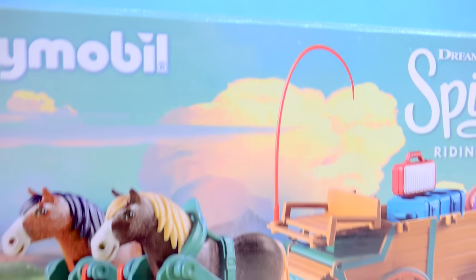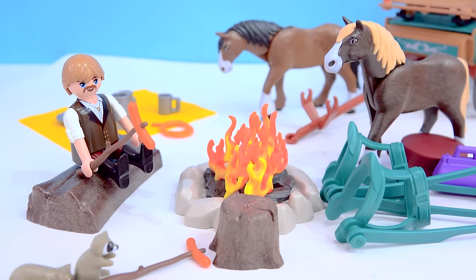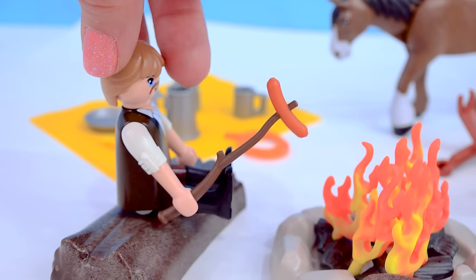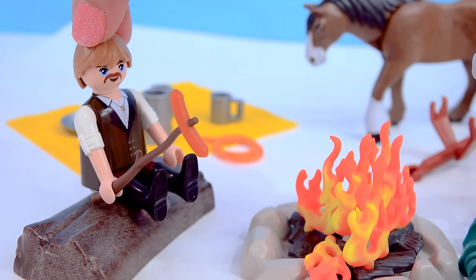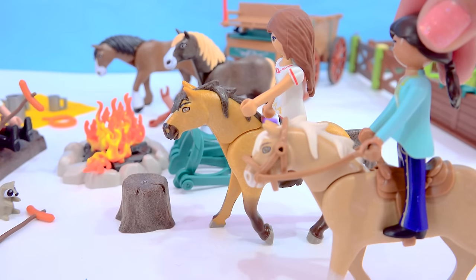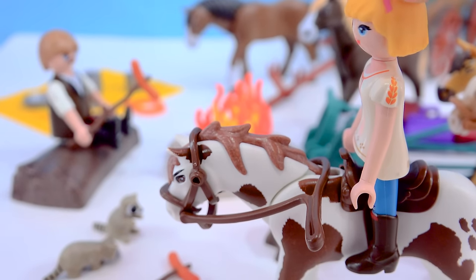Let's get Chica Linda all saddled up — come on Boomerang, we're gonna go on a ride! There they go — they're riding up and they're gonna find Lucky's dad. Oh look, he's got a campfire all set up and he's roasting hot dogs right there on the fireside. There are raccoons too! Oh hey, there's Lucky — hey dad! Oh you made it just in time; I was about ready to pack the wagon up and start heading home.